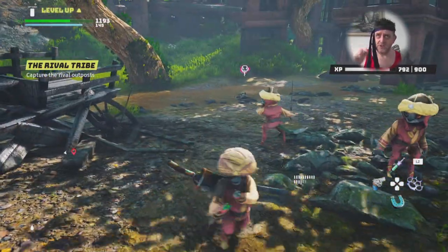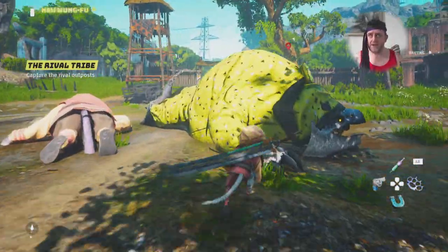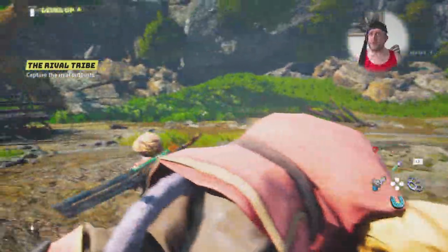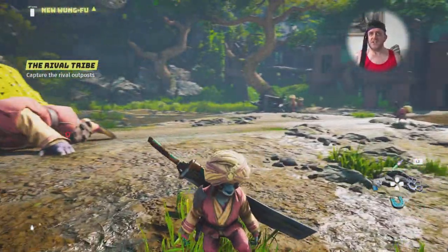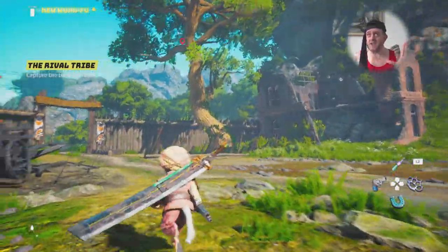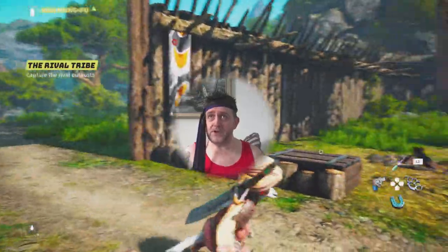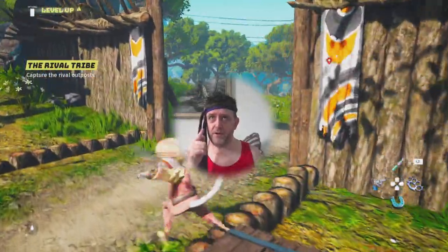So if you're finding this game too easy, put it on hard and learn Wong Fu — that's my advice. If you want to have more fun with Biomutant, stick it in hard mode and learn Wong Fu. You're going to have to look at all your moves for your different weapons to find out which ones count as a special move to build up your Wong Fu meter.